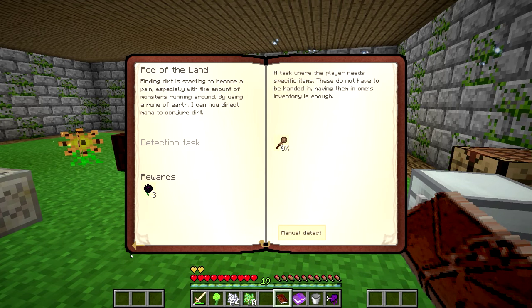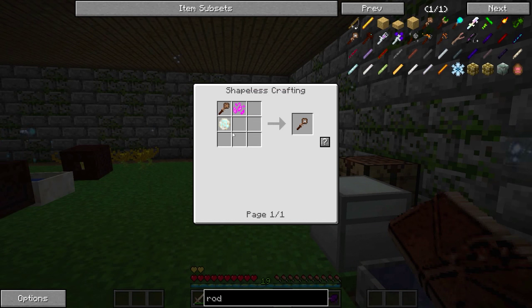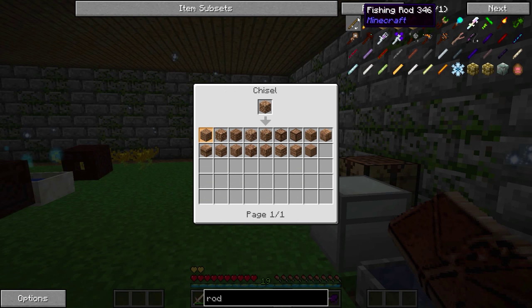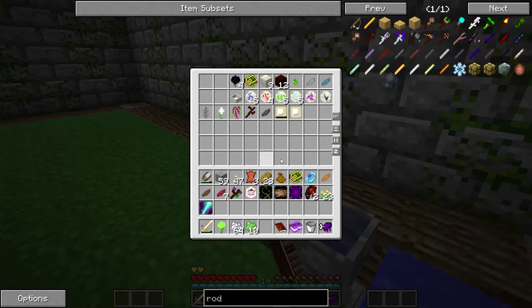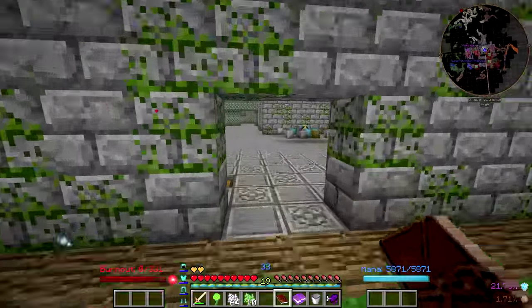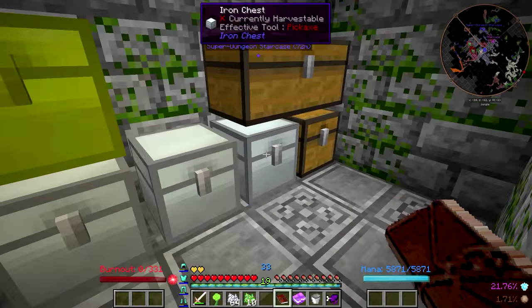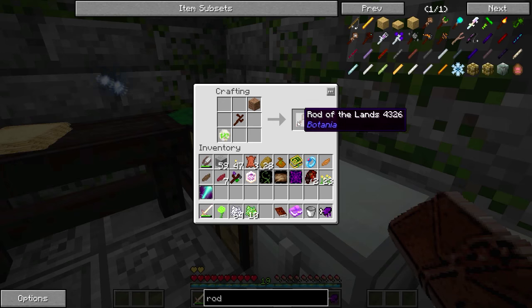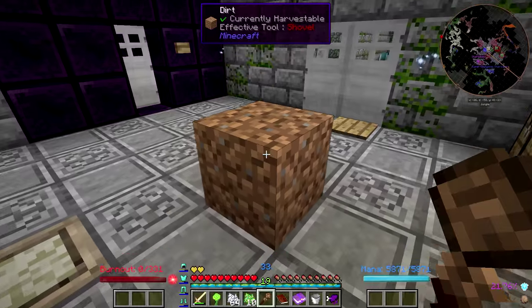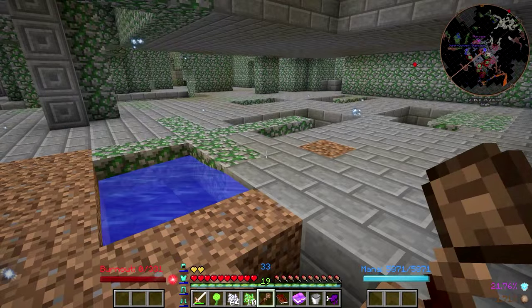Pixie Dust — how does one get Pixie Dust? Rod of the Lands — oh, that's actually really easy to make: a living wood twig, a rune of earth, and a piece of dirt. I can actually make that right now, I don't even need to do any crazy altar infusion or anything. Dirt, twig, earth — bam! Rod of the Lands. And check this out: if I right-click, it places a block of dirt. That'll make turning all of this into farmland a lot easier. I think we are pretty much out of time for this episode. We got all sorts of goodies from Botania today.